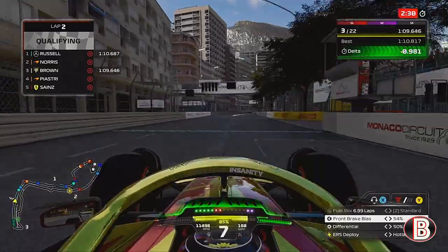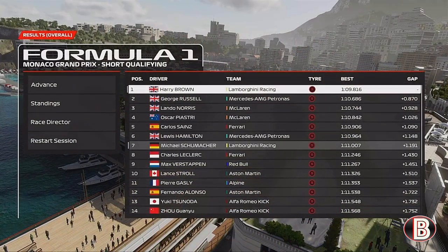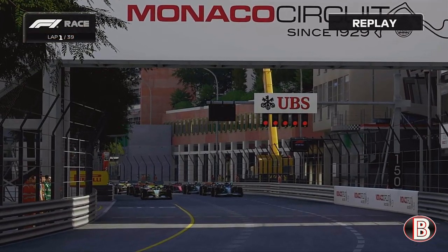Our first run here in Monaco is good enough for pole position, and that is where we will start. George P2, Lando P3, Piastri P4, then it's Sainz, Hamilton, Michael Schumacher, Leclerc, Verstappen, Stroll, Gasly, Alonso, Tsunoda, and Joe — your top 14 on the grid. So here we go then, the Monaco Grand Prix.